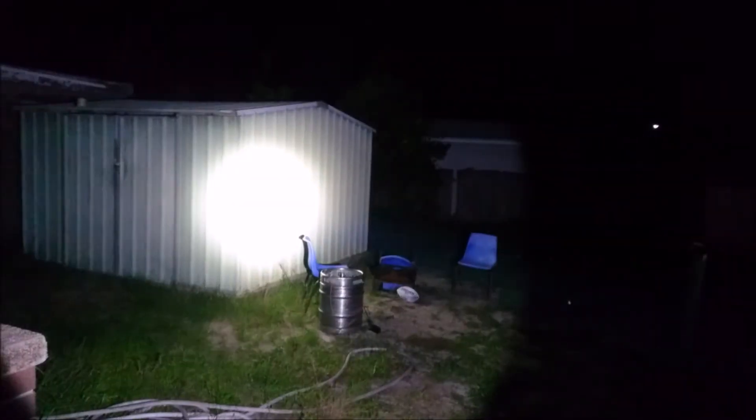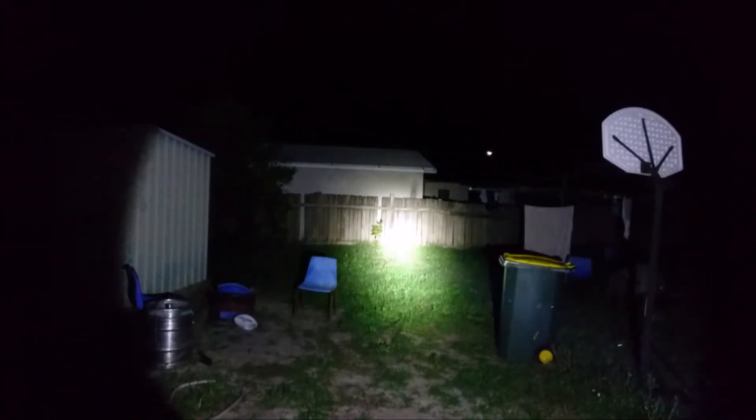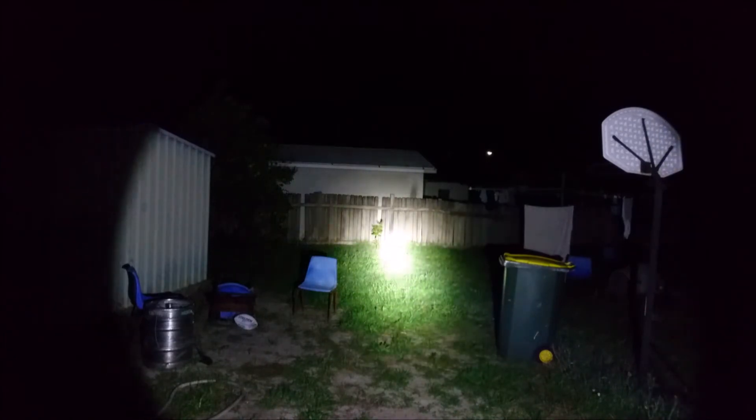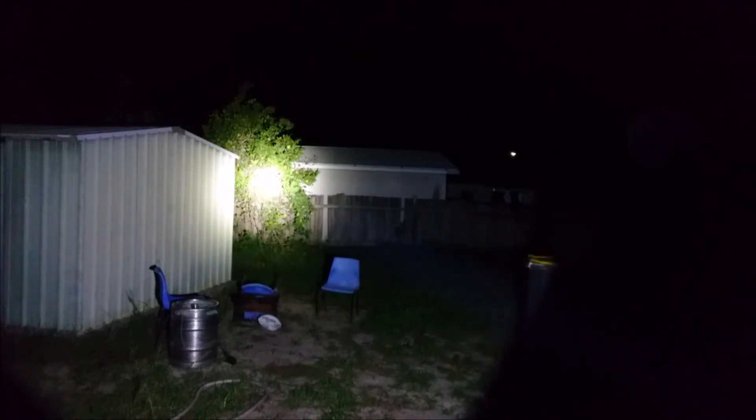Now we're back at my house. We'll try the L2 in my yard so you can see the brightness. This is mode 7 on the BLF X6 driver. You can see it's fairly bright — probably brighter than the C8 actually. Obviously it will wash out the tree because it is a cold white tint, about 6500K for the V21A. To 100 meters you can see it gets there really really easy, and there is a pretty big center hot spot there — even tighter than the rest of it.